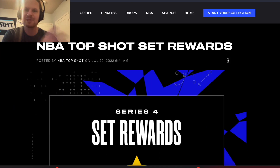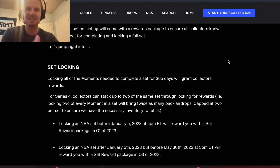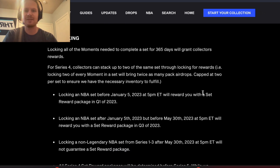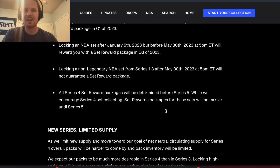I promise I'm not going to read this for the whole video, just for the first minute to go over it. To actually get any reward out of your set now, you have to lock it. A lot of people are scared to lock, but you're going to have to. We have a ton of time to decide — the first reward isn't coming until after January 5th. From January 5th to May 30th there's going to be another reward, and locking anything after May 30th you're not going to get anything.